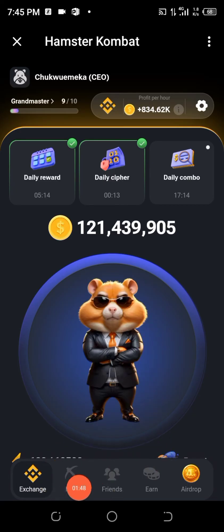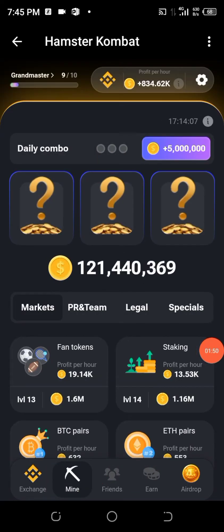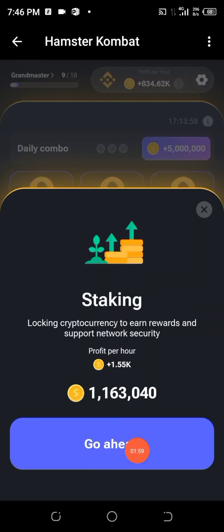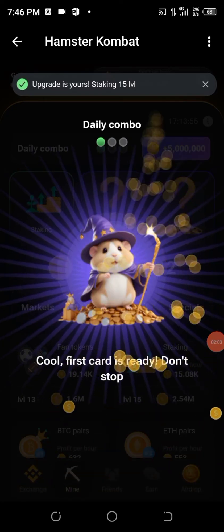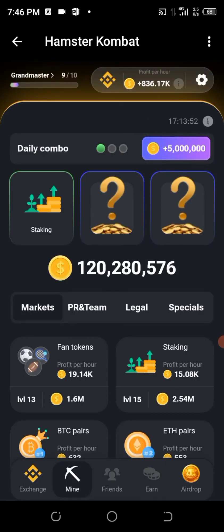Now, go ahead by clicking on 'Mine' in order to claim the 5 million coins. The first card we'll be looking at is in the Market area — look for 'Taking.' I'm using 1.1 million coins to get it, and I've already obtained it.